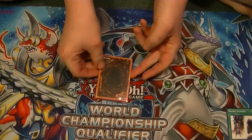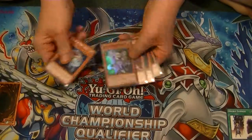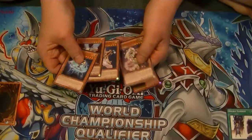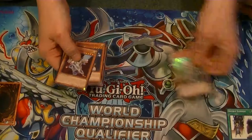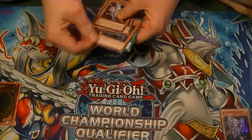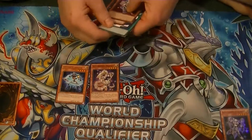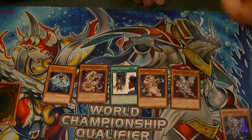That is how to summon Number 86 with Stellarknights. Like I said, you could also send Deneb instead of Alsam, so that when Altair hits the field, you'll Special Summon Deneb and get your search off Deneb. So, what five cards do you need to pull this combo off? Your starting hand needs to consist of Photon Thrasher, Stellarknight Unukalhai, Double Summon, Stellarknight Vega, and Stellarknight Altair.